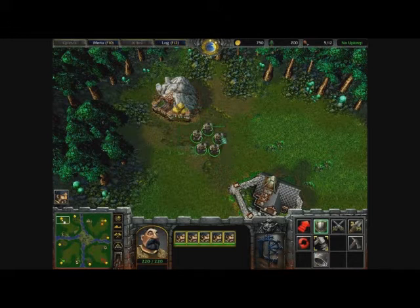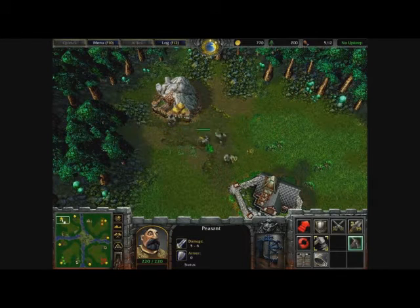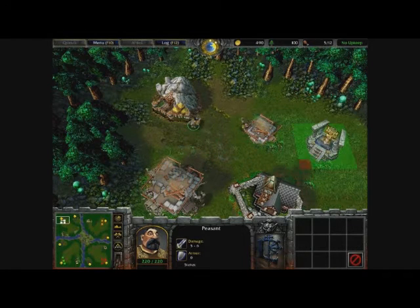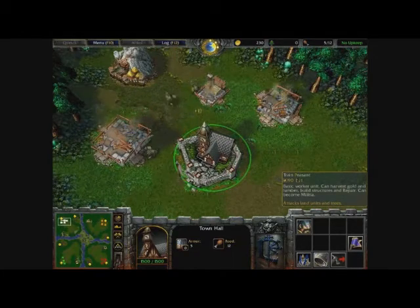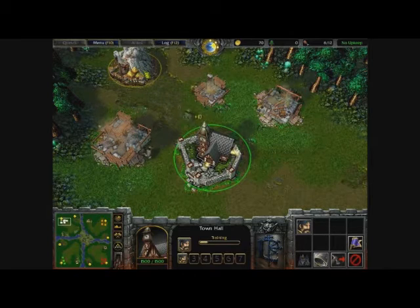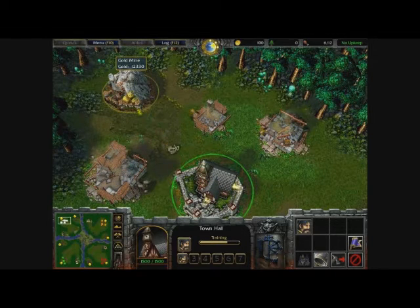Alright, we are now in, and as you can see we're going to get some peasants and make them harvest the gold mine, and we're going to build a farm and a barracks, because that's what we're going to build first. For our hero we're going to build an altar of kings, because of course we need this. We need to click on our town hall and train some peasants — let's train two — and move the rally point to the gold mine so that when they appear out of the town hall, they'll manoeuvre into the gold mine.